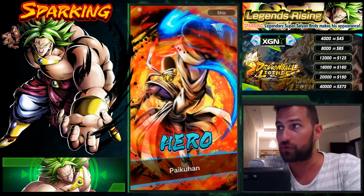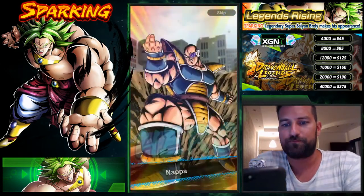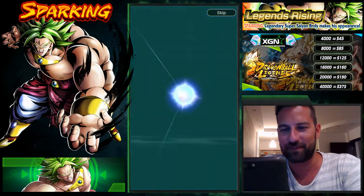Another Krillin — the game really wants me to have this Krillin! He's actually pretty useful for one of the new story events that includes Krillin, and you can only beat all the challenges if you have a good Krillin, so those might come in handy. But I would really like a Sparking card, please!